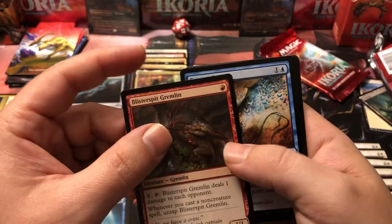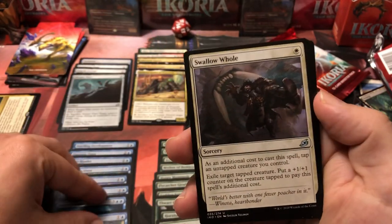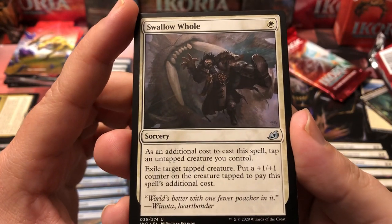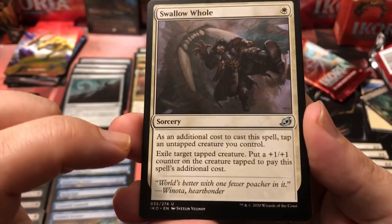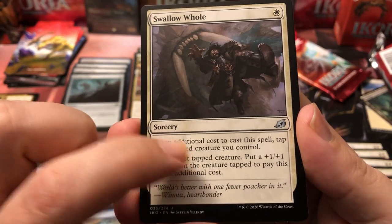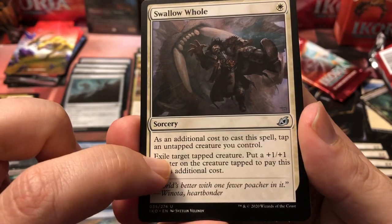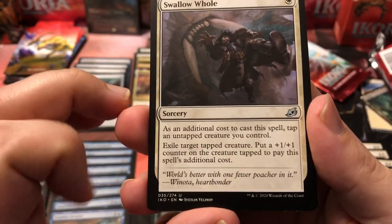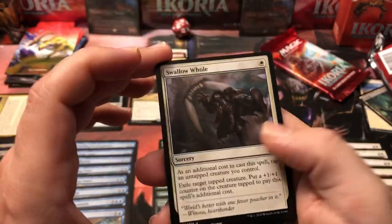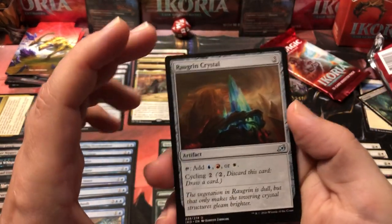Blister Spit Gremlin: you pay one and tap him to deal one damage to each opponent; whenever you cast a non-creature spell you can untap him — a one-drop one-one. Essence Scatter: counter target creature spell for two. Swallow Hole — this was in my top 15 uncommons video. It's only one mana to cast and it exiles the creature rather than destroying, so it works on indestructible. You tap one of your creatures and pay one mana to exile target tapped creature, and put a plus one plus one counter on the creature you tapped. A one-white removal spell that's a great payoff.